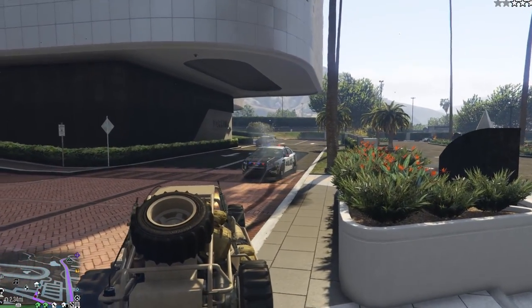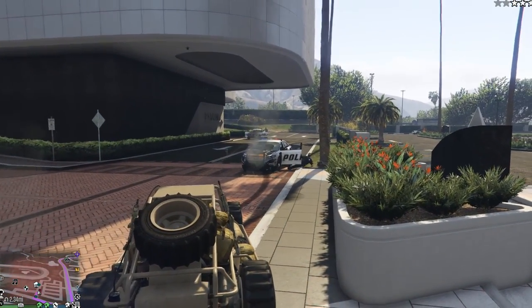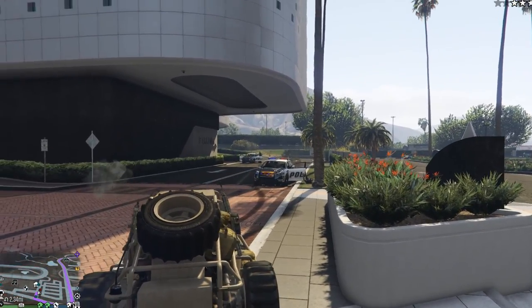You can see here — just swap to the other seat and the cops literally stand no chance. That cop car is already on fire, then we start shooting at the other car — all gone. It is really actually a super strong vehicle.